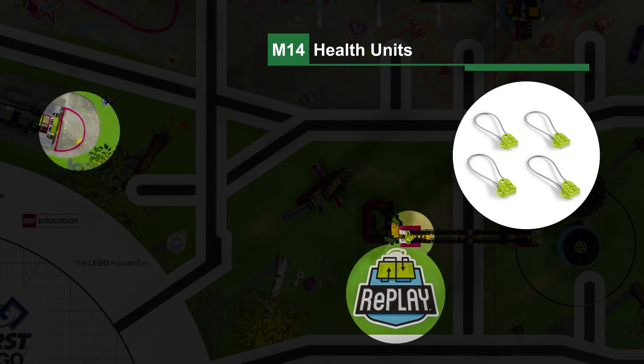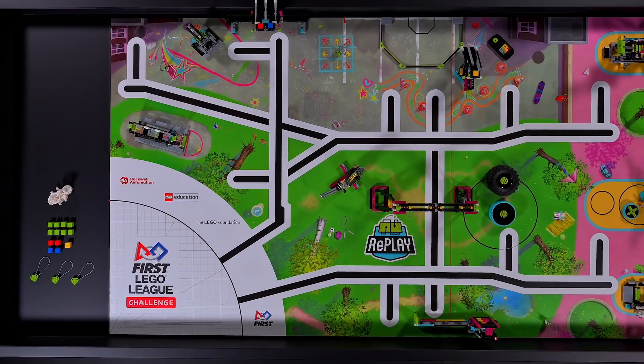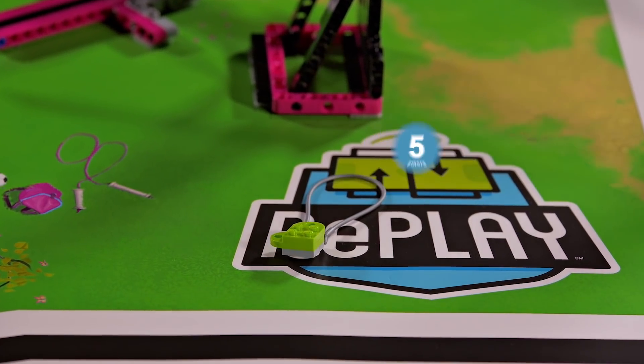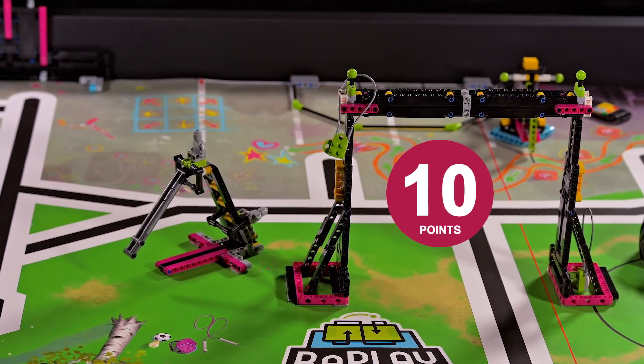Mission 14: Health Units. The robot collects health units from around the field, then moves them to target areas: touching the Replay logo, touching the gray area around the bench, or looped over the pull-up bar post.